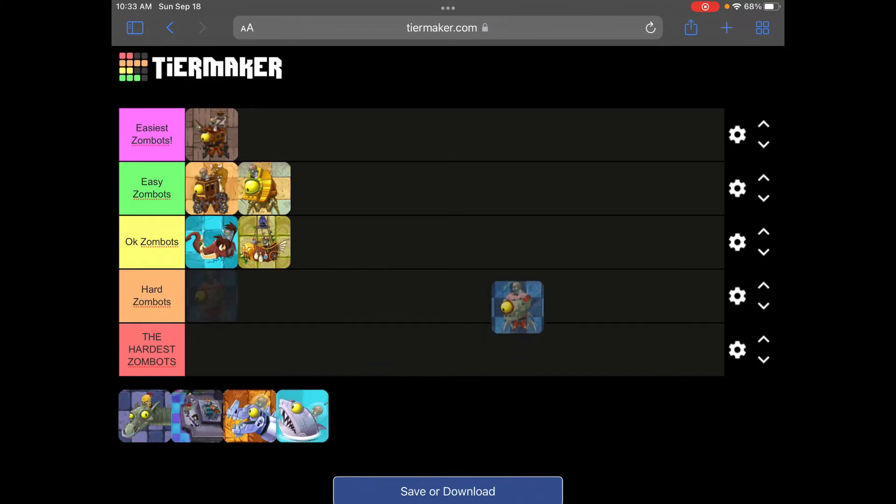The Zombot Tomorrowtron isn't that bad either. You get Laser Beans, Citrons, InfiNuts, and Power Tiles. You can use power-ups on the Citrons or Laser Beans while the Zombot is standing still, and you can power up multiple plants simultaneously using the Power Tiles. He does tend to take a little longer to kill because the plants take time to charge up to attack, but he's not really that bad. He's going in easy Zombots.